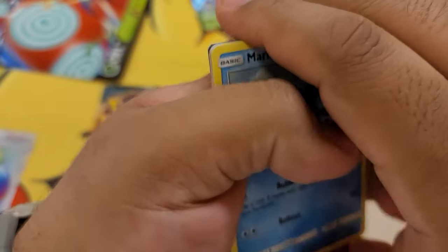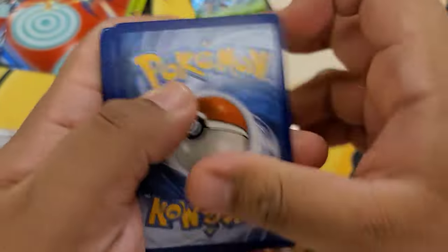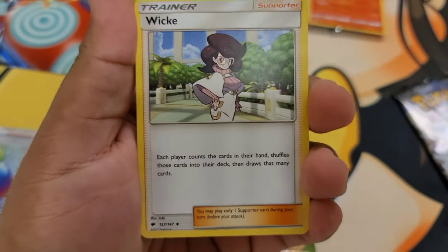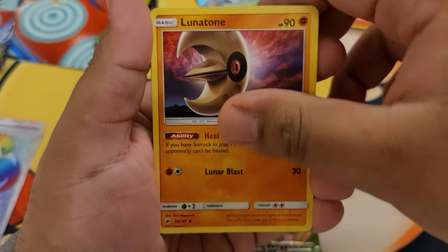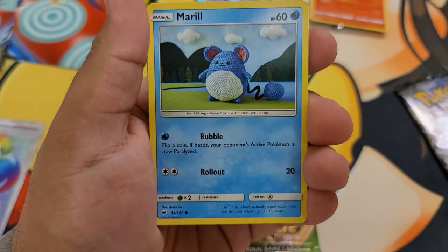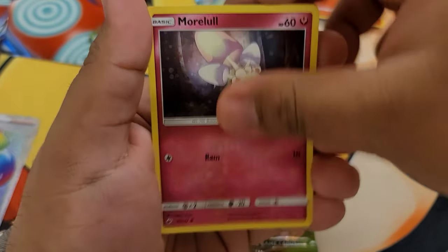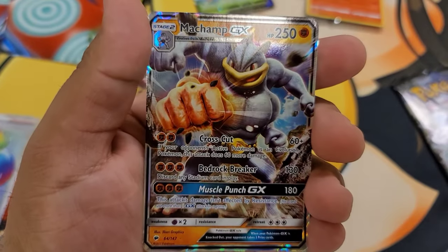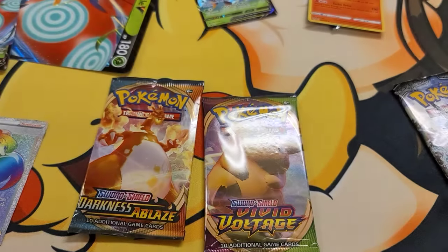Here is your Sun and Moon Burning Shadows code card. We're gonna yeet the fighting energy — lots of fighting energy, oh my God. Wicky, Lunatone, Gastly, Marill, Porygon, Charmander, Murkrow, Espurr, reverse Electivire. And then — Machamp GX! Not bad, not bad. Back to Darkness Ablaze, and we continue to hunt for the Gigantamax Charizard.